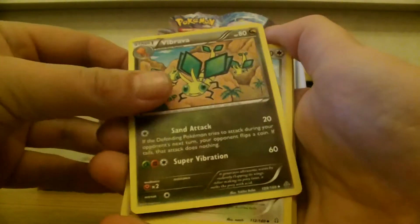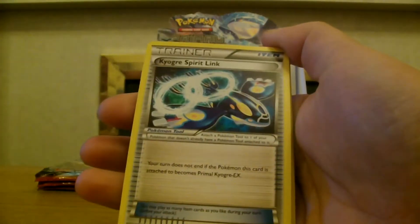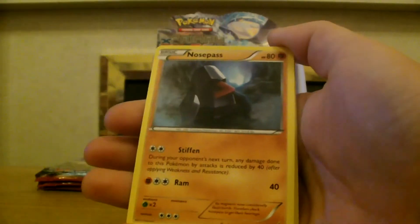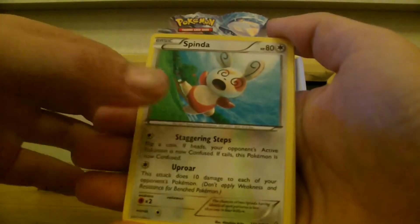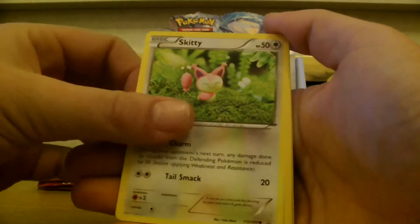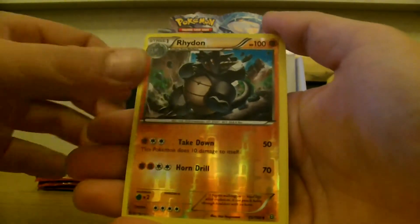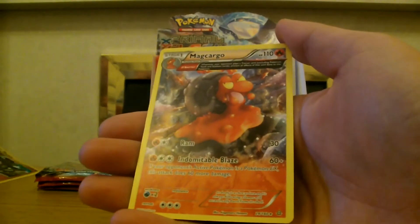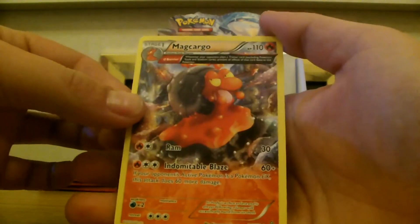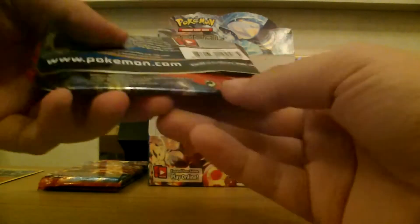To start off with: Vibrava, Linoone, Koga's Spirit Link — cool — Nosepass, Spinda, Horsea, Skitty, Tangela. Reverse is a Raidon — sweet — and our rare is a large art Magcargo. Oh god, come on, I need to keep it up!